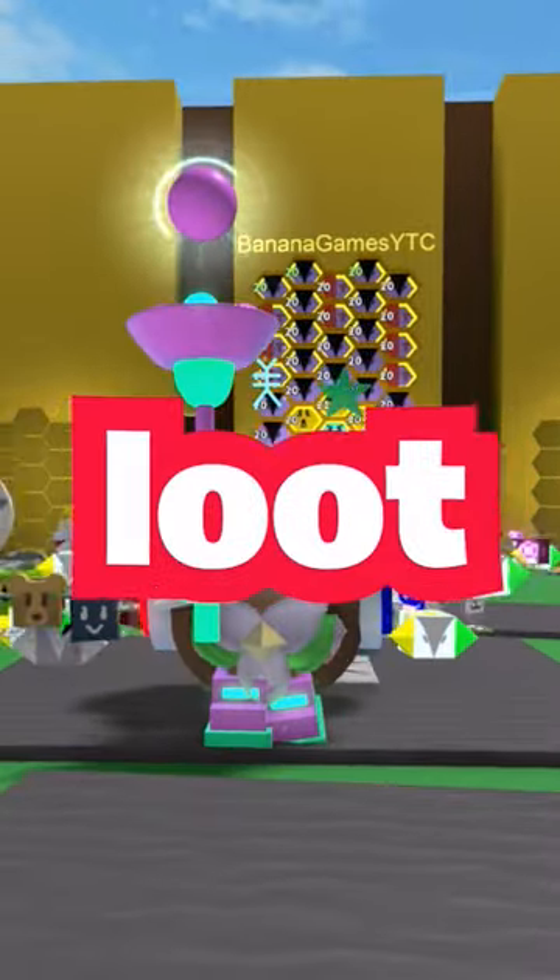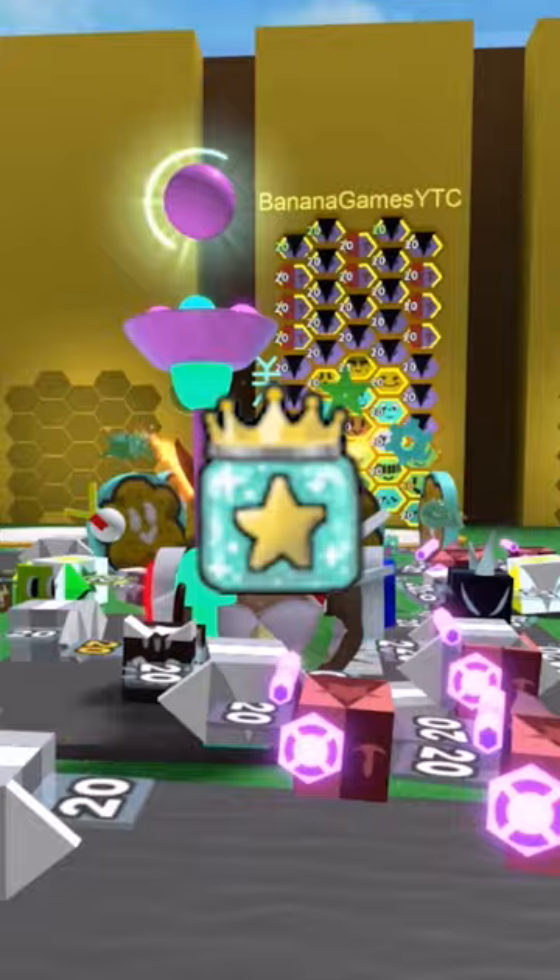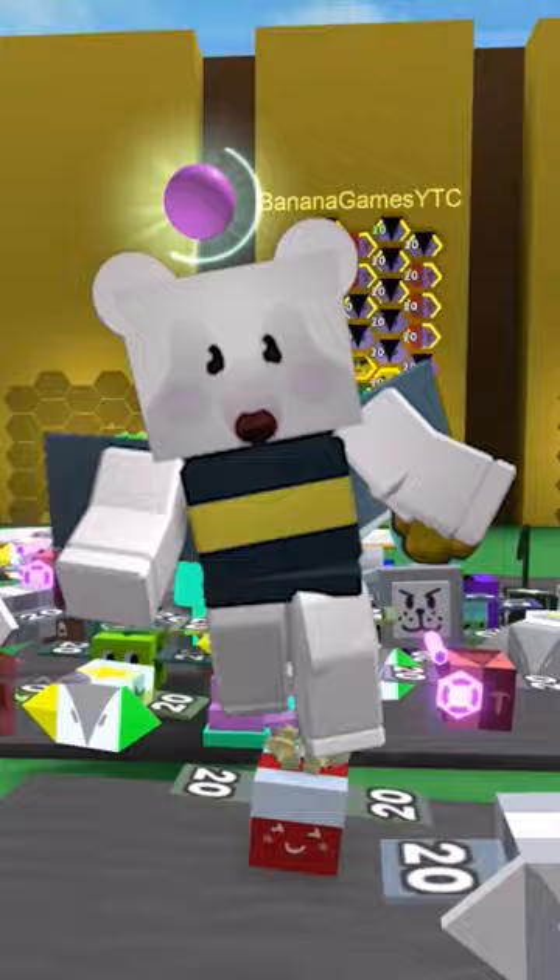The best loot from each mob, part four. First up, the stag bug. The best things you can get from this are star jellies — worth at least 10 million score — a paper angel, and a pine cone, only available during Beesmas.